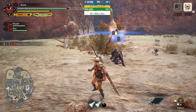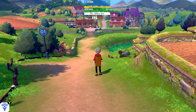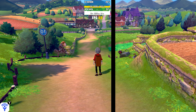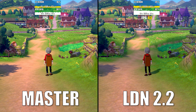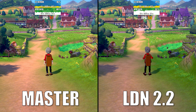This new LDN 2.2 build also drastically improves performance in other games — for example, Pokémon Sword and Shield, which are also fully compatible with online functionality, allowing you to do things like trade Pokémon and fight other trainers in online battles via this local wireless online multiplayer over the internet.